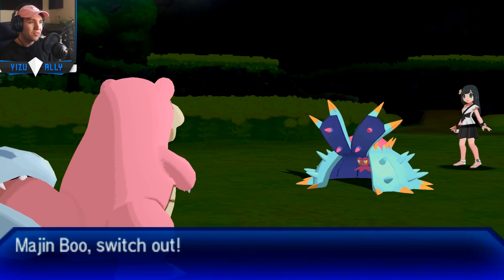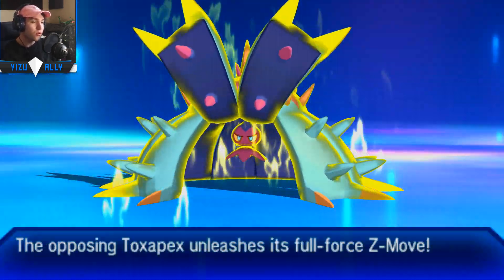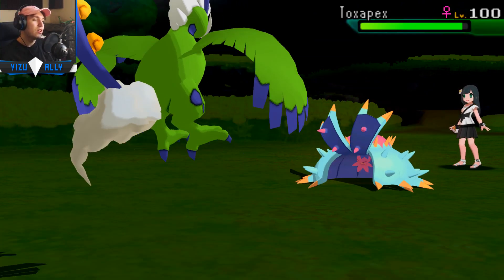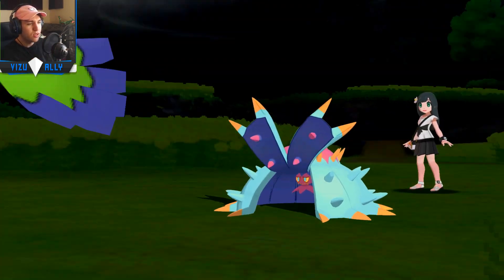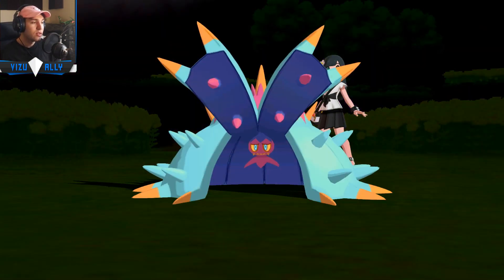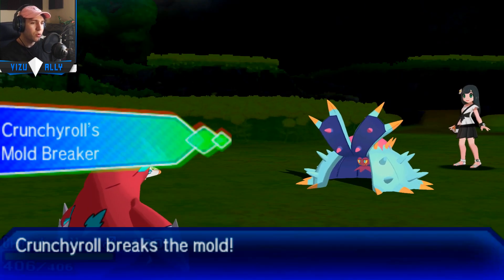Sableye comes in — doesn't go for Recover for some reason. I 2HKO with Scald. Toxapex comes in. I can't really do much to Pex since I don't have a Psychic move or Toxic — I have Scald, Ice Beam, Protect, and Slack Off. I'm going to switch into Torn and go for Knock Off, but it turns out to be a Z-move: Z-Toxic, Poisonium Z. I forgot it was Z-move. I'm just so used to clicking Knock Off on Tox Specs naturally. He goes for Baneful Bunker so I'm going to staff my Torn and just click Hurricane — Toxapex is just going to get annihilated from anything I have. I go to Excadrill and click Earthquake. He forfeits the game because all he had left was Metagross, which also gets botched by Earthquake.